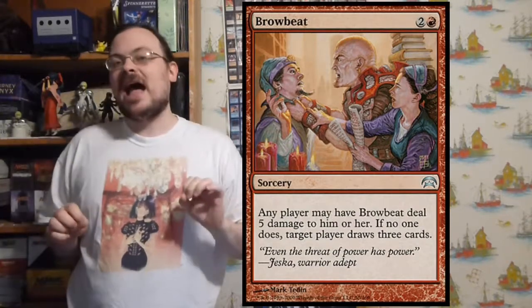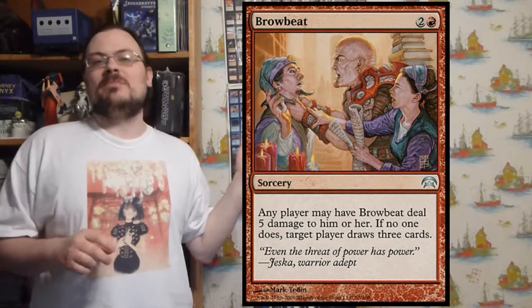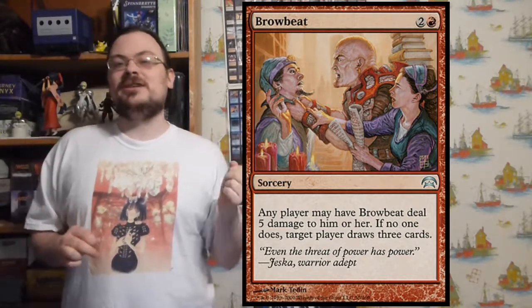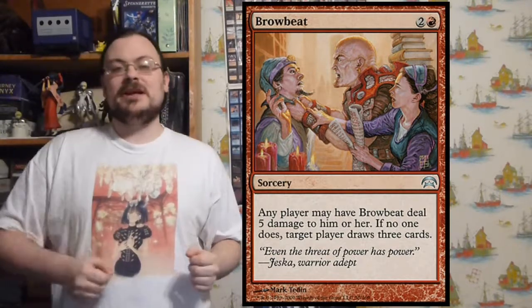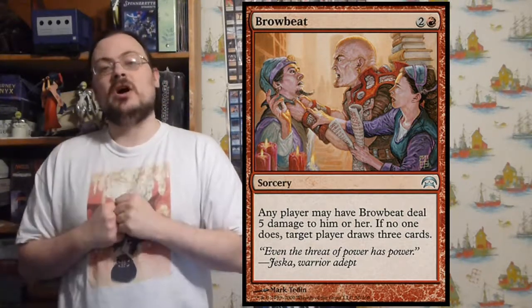Browbeat — any player may have Browbeat deal five damage to them in order to counter what Browbeat does. If no player accepts the five damage, I draw three cards. So I play it and say: does anyone want to take five damage? No? I'll take my three cards.